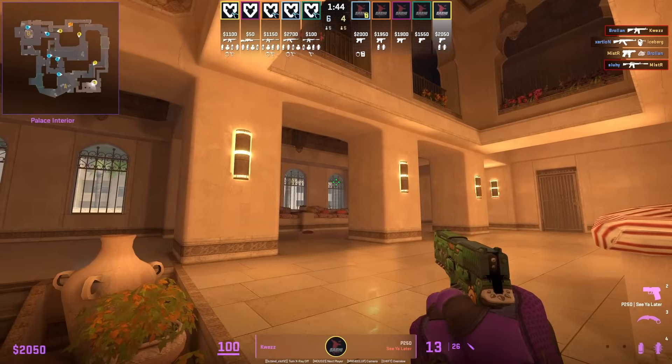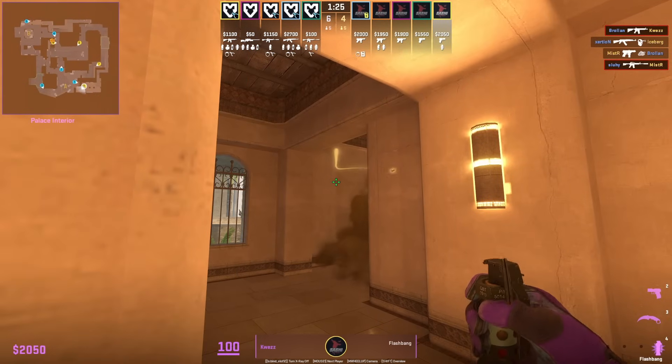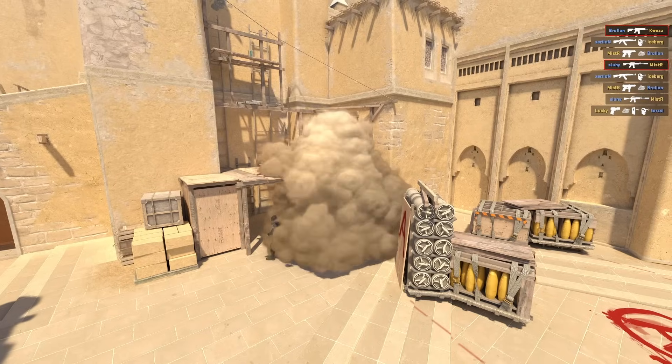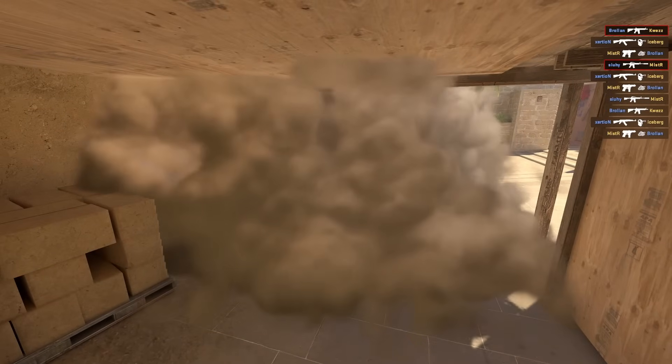This is an insane palace lurk smoke. Put your crosshair like this without moving your mouse, get behind this pillar, then left click throw. You can use the same lineup for a flash. You can come safely out of palace towards balcony, and this smoke is going to waterfall down, blocking off any CT hiding towards dark.